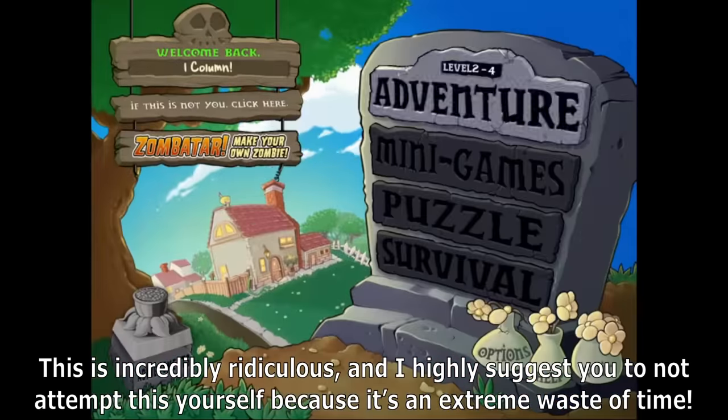In 5-1, we only have Cabbage-pult, which has the same damage as Peashooters, and they should do enough damage against Coneheads and basics. However, a different thing now is we have Pumpkin to protect our plants, so it's a whole lot simpler even when our attacking plants don't do enough damage. This level is fairly easy to complete.